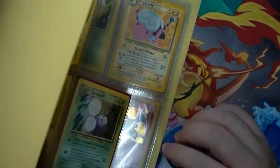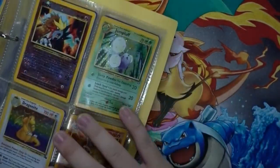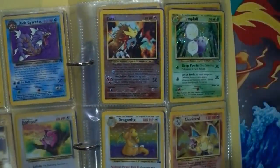I paid quite a bit for this collection and the main reason is just right over here. I'll skip everything — I know what everyone wants to see. We have Ampharos, dark Gyarados which is not holo, and the Entei.